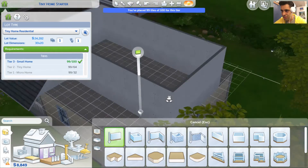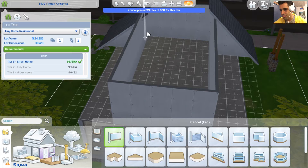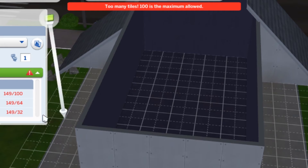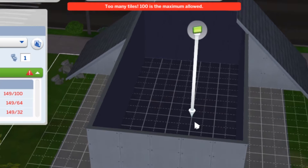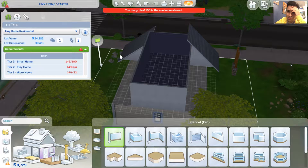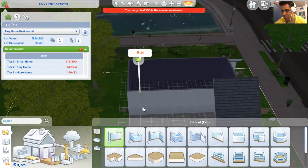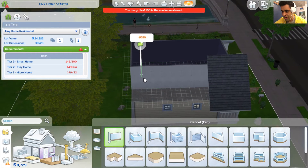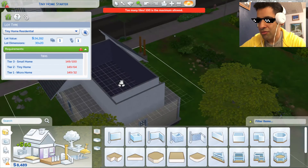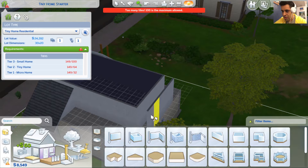Why aren't you registering? Register as a room. I need you to register as a room. Do it now. I command you. Okay, there we go. Now I registered. We are using 140. Oh my god, that is a lot of tiles. 100 is the maximum allowed. Okay. I see you. I hear you. I don't want to be you. Let's fix that. Let's get to work. Making changes for the better.